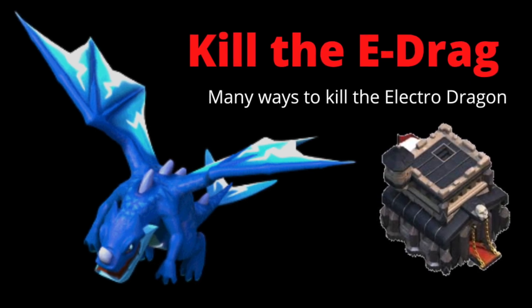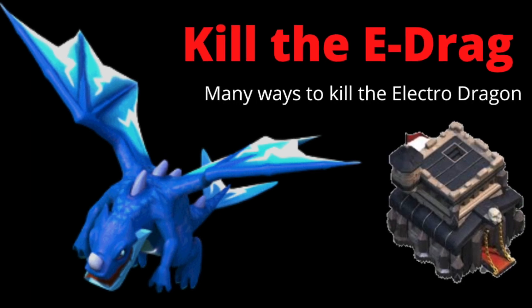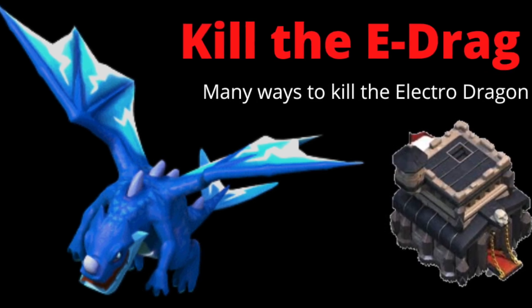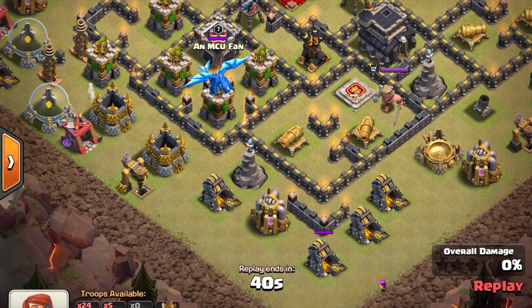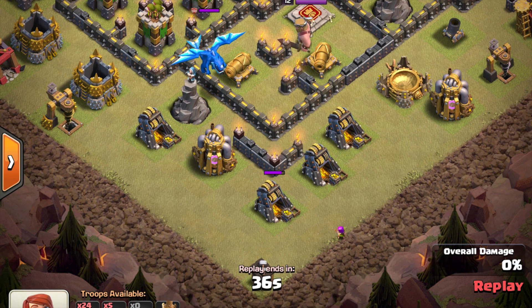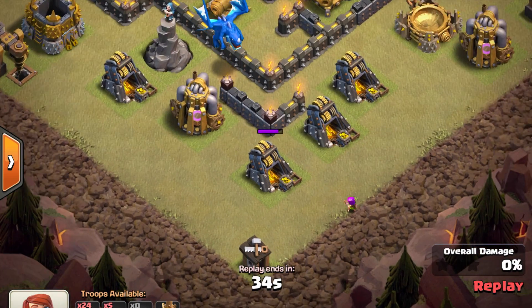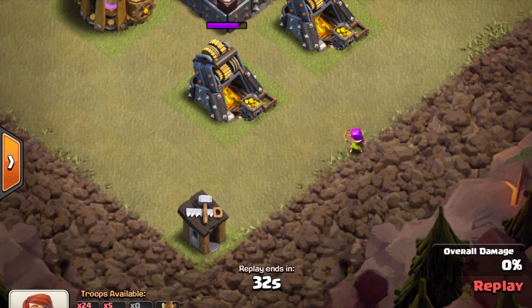If you're scared of the electro dragon as a Town Hall 9, you have come to the right place. Let's make sure the electro dragon never ruins your war attacks again. You're going to wait, bring the electro dragon out - and we're not counting the troop space of the lure troops for the purposes of this video. Detail number one: this goes for any CC kill, not just the electro dragon.